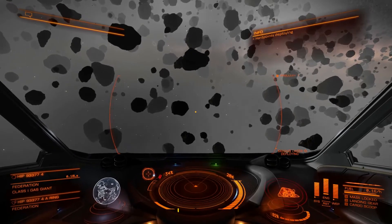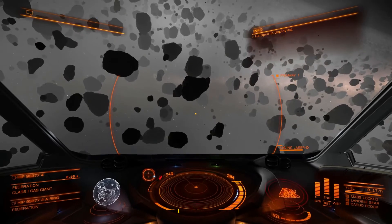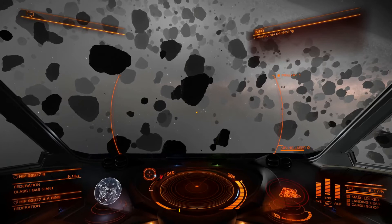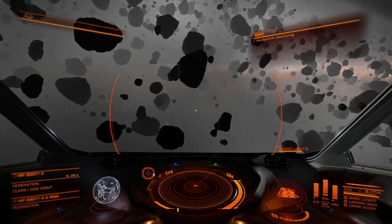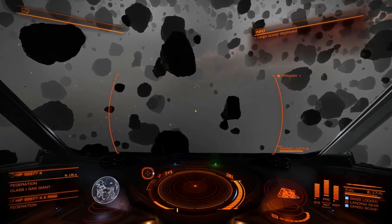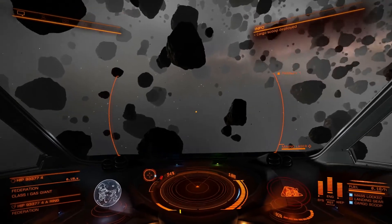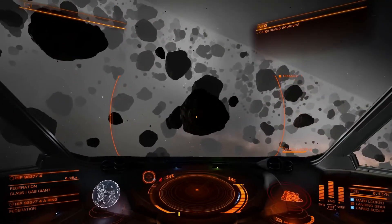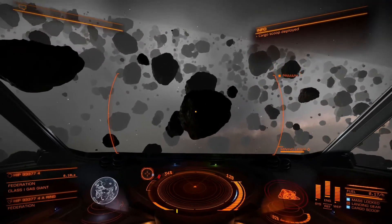First, press the button to deploy the mining laser. While moving, keep all your energy on the engines. You can press the Home button to open the cargo scoop — I suggest you do that right away. Then simply fly up to a rock — let's take this one right in front of us — and aim for the daylight side of the rock, just because it's prettier.